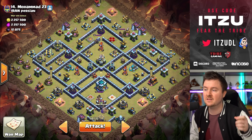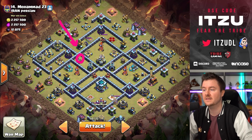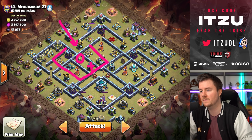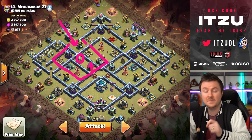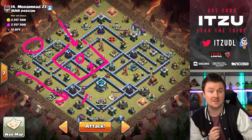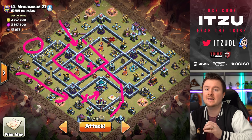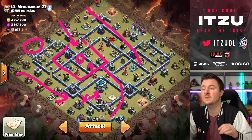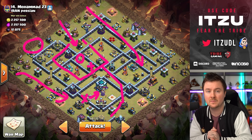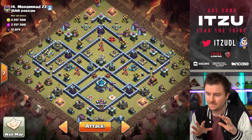Since this war is so important, let's use the strongest army in the game — the Blizzard LaLo. The plan is to send one hound onto the air defense and then send the blimp behind it to land on top of the builder hut, not the bomb tower, so our super wizards survive. Then I'll funnel the top left side, walk my king and queen into the town hall to get rid of it, and then run LaLo around the top. The Royal Champion usage depends on how the traps are set up.